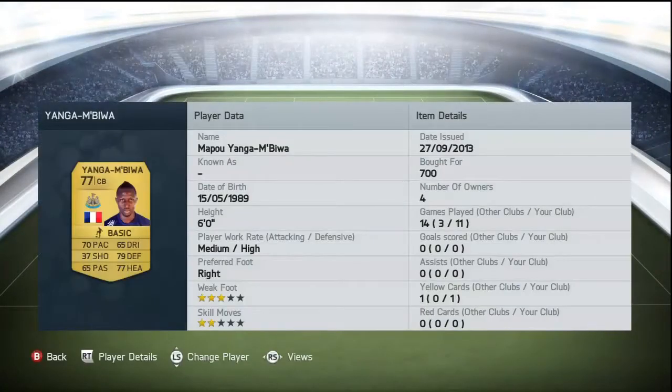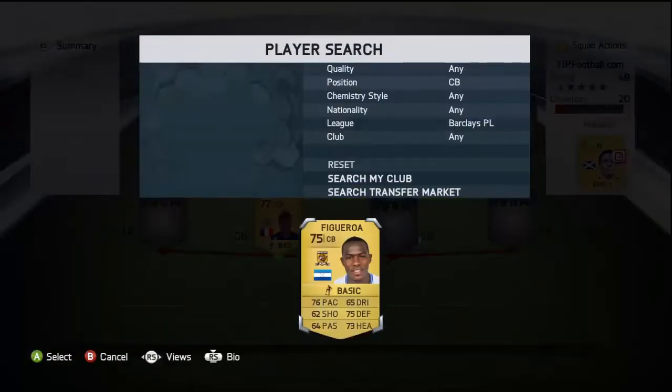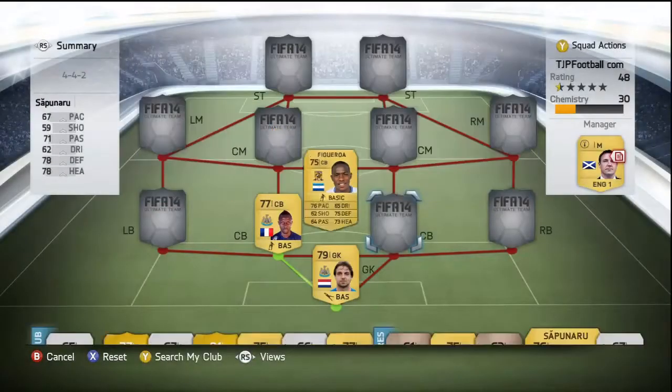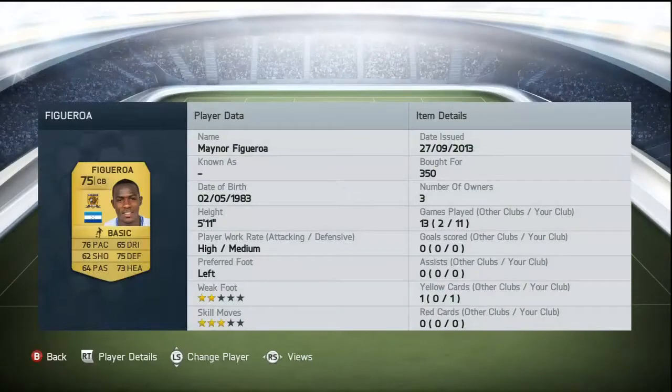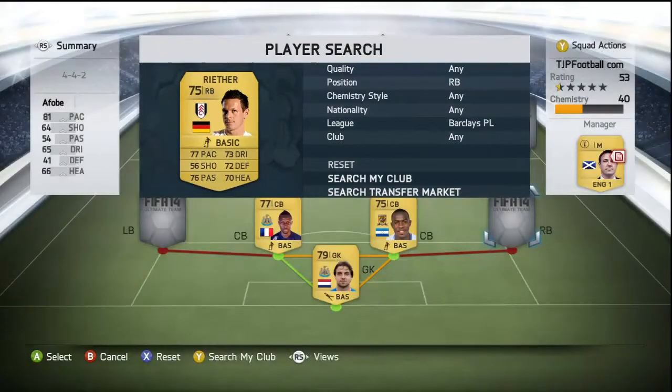In left centre back we have Yanga-Mbiwa, the Newcastle man himself, got for 700 coins. He's a right defender actually, though his positioning is pretty awful, so on the rare occasion they do get a ball through the defence, it will be because of Yanga-Mbiwa's positioning. On the other side we have Figueroa who costs 350 coins — he's just a general beast, very solid and a very good player.